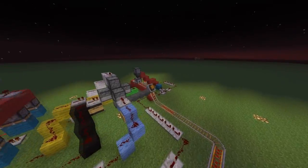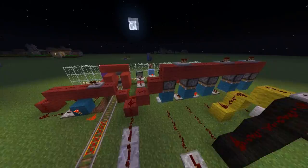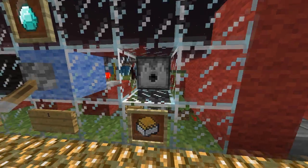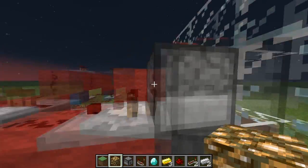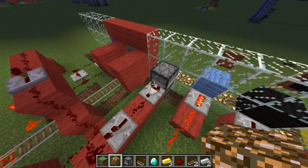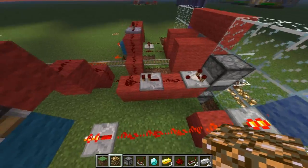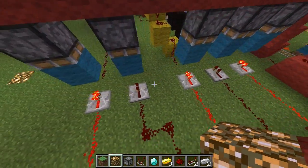It's going to send another minecart from that dispenser right there where the minecart was before. When you put the money in — let me just put money in and show you. You put the diamond right here, it accepts it. The diamond basically gives a power source to this comparator, which then gives a redstone signal right here for just half a second, which then gives this a redstone signal which goes this way and drops the pistons.